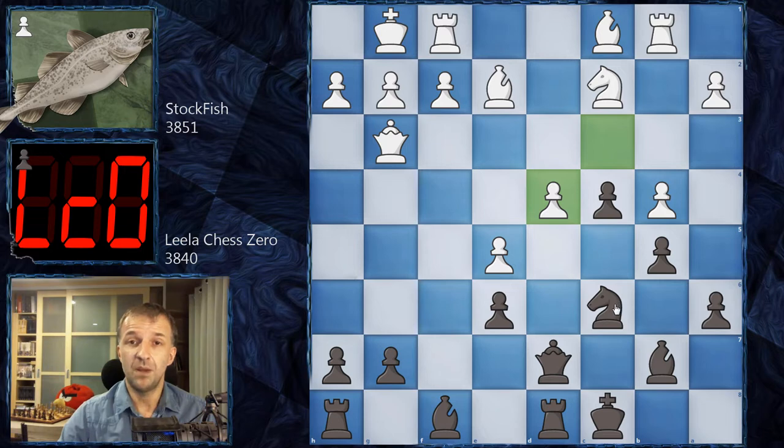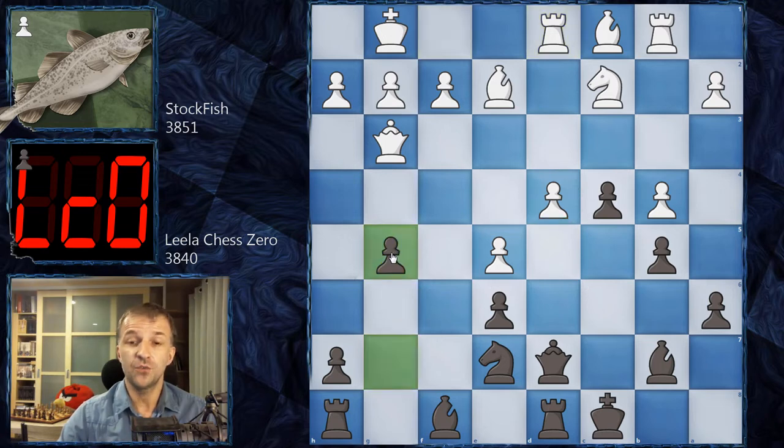Leela continues the plan of improving the position and places the knight on e7. The knight wants to jump to d5 — you'll see the idea. We have Rd1, giving extra protection to d4 which is very vulnerable. And now g5 — the idea is to roll the pawns on the kingside, attack there, and create a very interesting outpost.